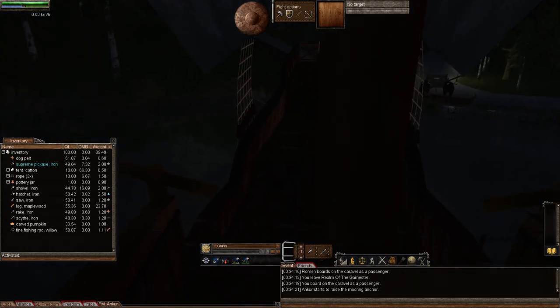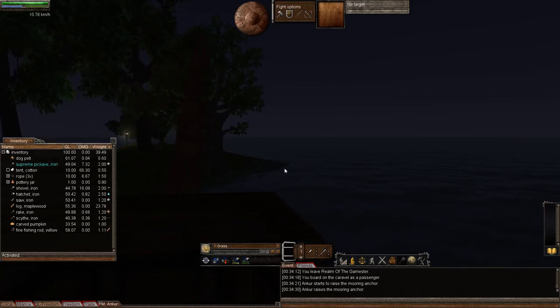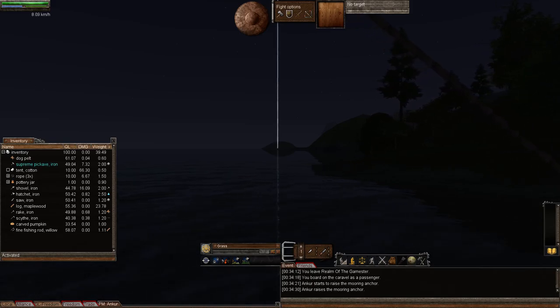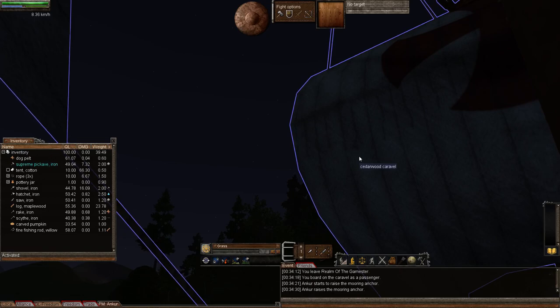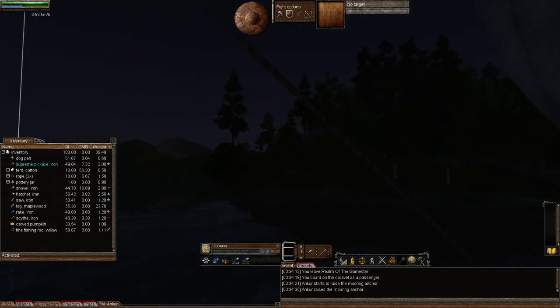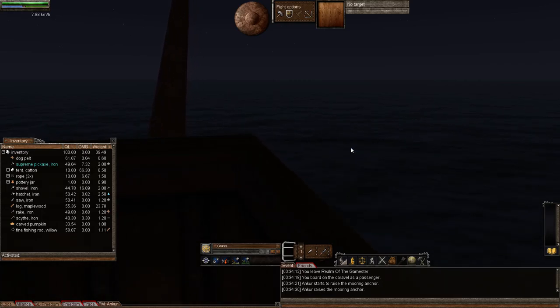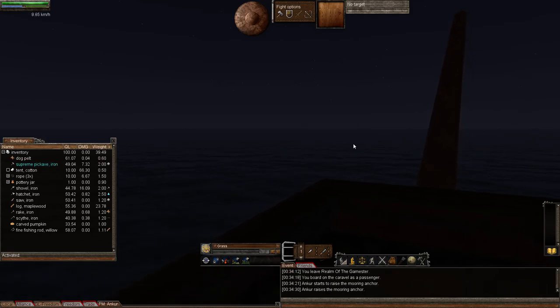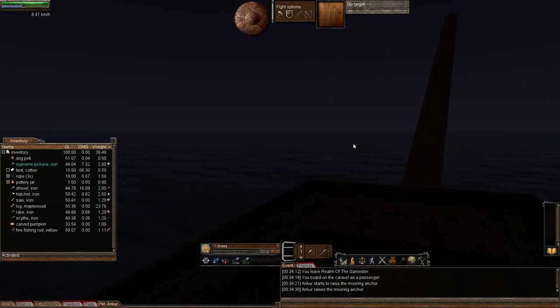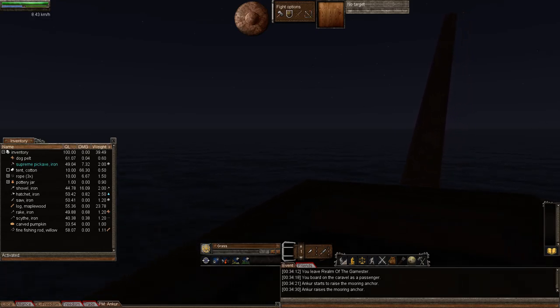Roman is up in the crow's nest of the ship. The ship was built by Daniel — it's called 'My Huge Ego.' So my dear viewers, you are not just treated to me going fishing — you're treated to the Three Stooges going fishing. Roman up on the crow's nest asks which way to head, and suggests picking the nearest star and sailing for it.